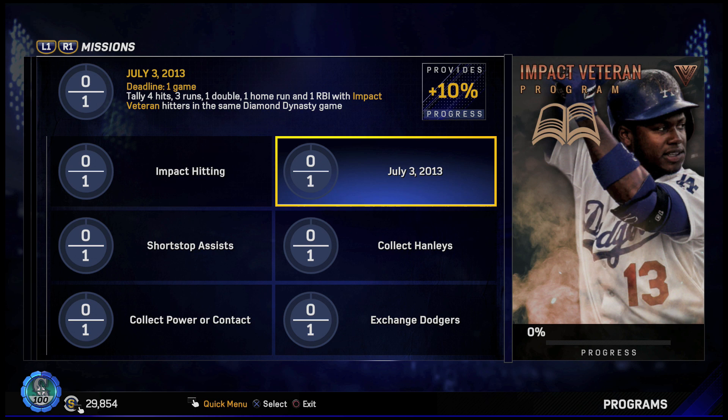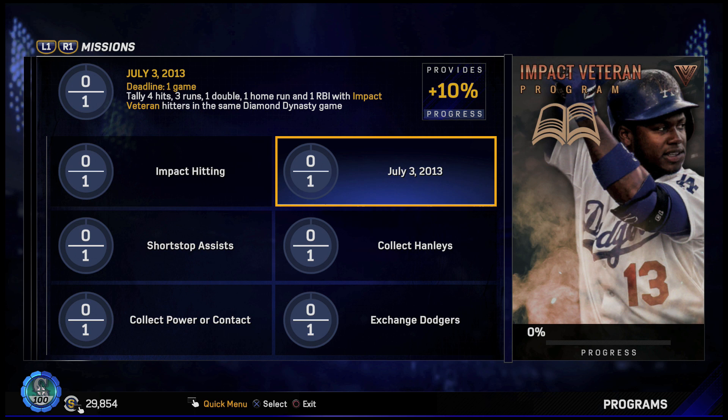That's 25%. We have to tally four hits, three runs, a double, a home run, and an RBI with Impact Veteran hitters in the same Diamond Dynasty game.